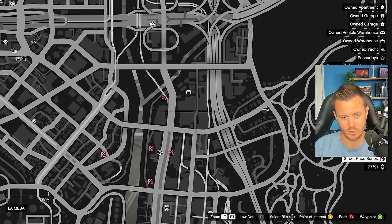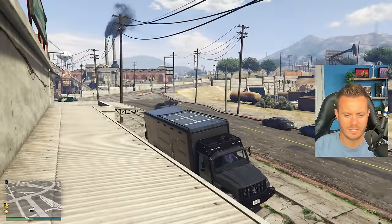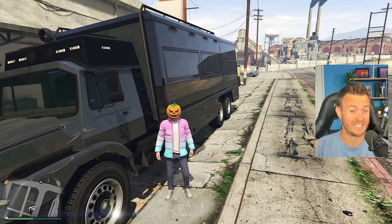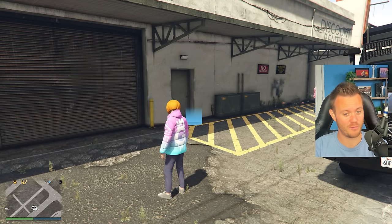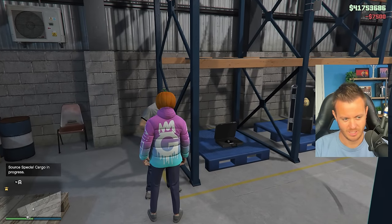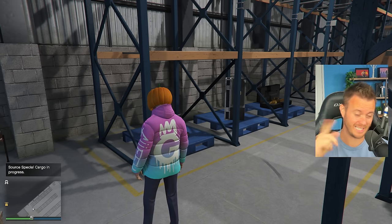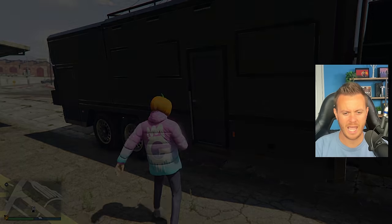I can park the Terabyte just next to one of them and it'll just make my life so easy going back and forth between these two. We're going to park it right here — there's just a lot of open space. The reason for this is you don't want to have to go back to your CEO office or arcade to source cargo; you want to be able to do it on the go. So every 48 minutes you can request that your associate goes and gets cargo for you. We're going to select this person to go get some.